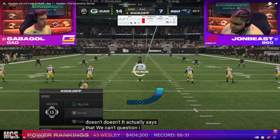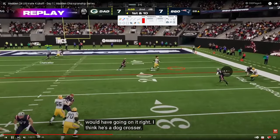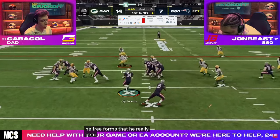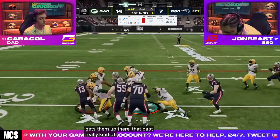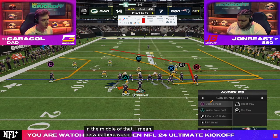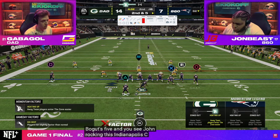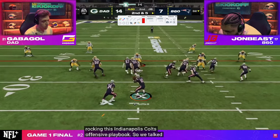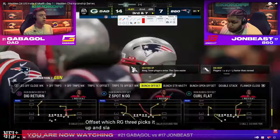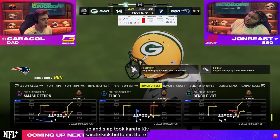14-7. Both guys looking really good offensively, as you'd expect from two of the best offensive players in the world. John goes to inside zone split jukebox, fumbles, but RG3 catches it. Good slide by John — a lot of people wouldn't slide there and would risk fumbling again, but because he slid with his QB, he protects the ball.